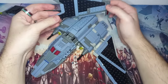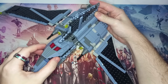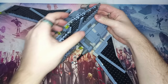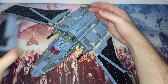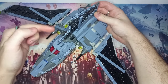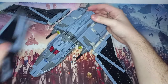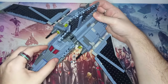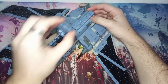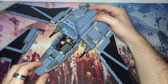One thing I didn't like about the Bad Batch attack shuttle — the Marauder as it's known — is that when you have the top fin on, you can barely open the front cockpit, if at all. You have to take the fin off just to reveal the front. I would have loved for that two-by-four wedge plate to be able to fold to the side to get the cockpit open, but to be fair it's not too much of a hassle to just pull the fin off.